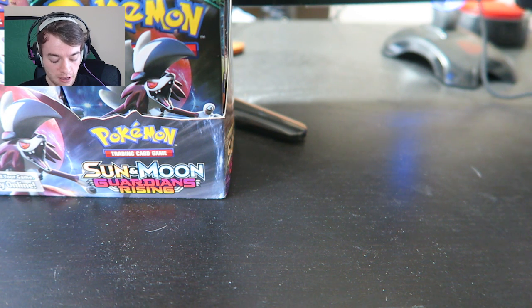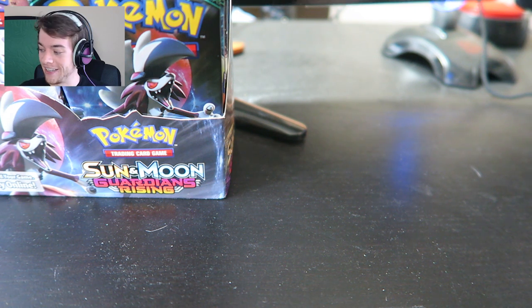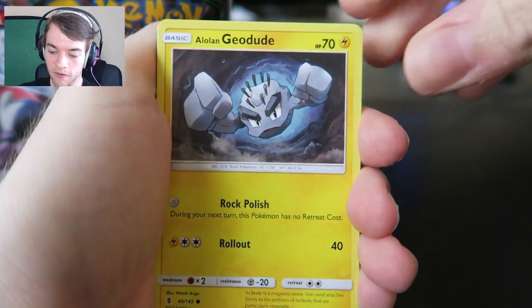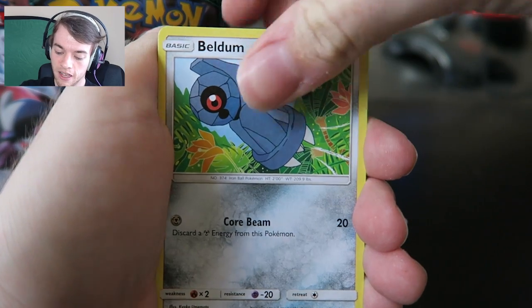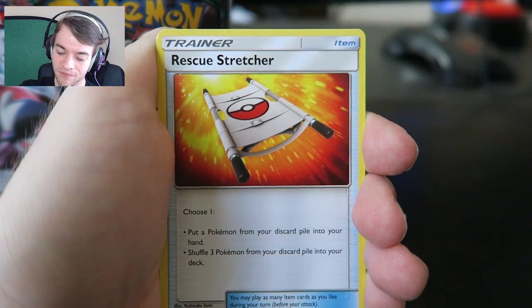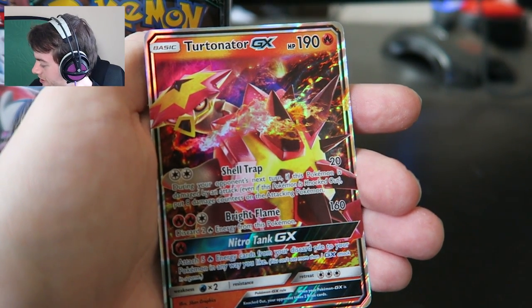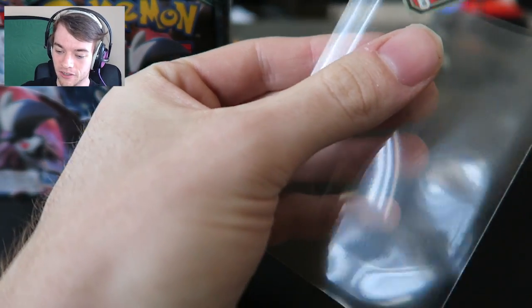I was thinking about it being in a Volcanion deck - it doesn't make sense in a Volcanion deck. You can also run Brooklet Hill in a Volcanion deck to get Volcanion EX out, which is kind of cool. Alolan Geodude, Fletchling, Petilil, Beldum. Alolan Vulpix, water energy. Gothita, Komala, Rescue Stretcher - that's a very good card - Oricorio, another very good card. And a rare is... Turtonator GX! Awesome. This is my second Turtonator GX normal holo, but I'm completely fine with that.